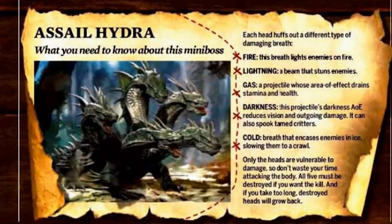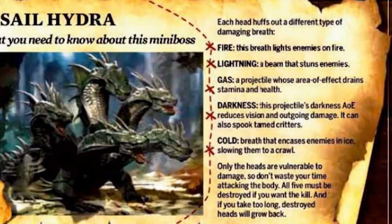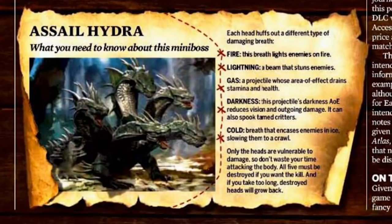So elemental effects and possibly resistances for stats, or maybe materials for armor types and maybe weapon effects. Fire breath lights enemies on fire as you'd expect. Lightning is a beam that stuns enemies. Gas is a projectile whose area of effect drains stamina and health. Darkness projectile AOE reduces vision and outgoing damage. It can also spook tame critters like a Yudi. Cold breath encases enemies in ice, slowing them to a crawl. Only the heads are vulnerable to damage, so don't waste your time attacking the body. All five must be destroyed for the kill, and if you take too long, destroyed heads will grow back.